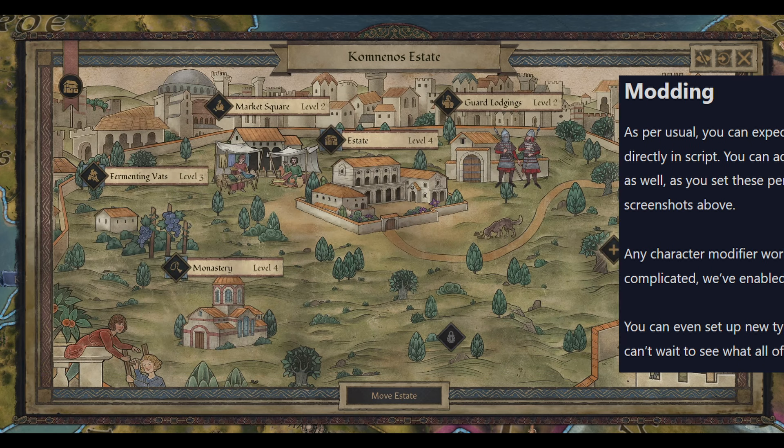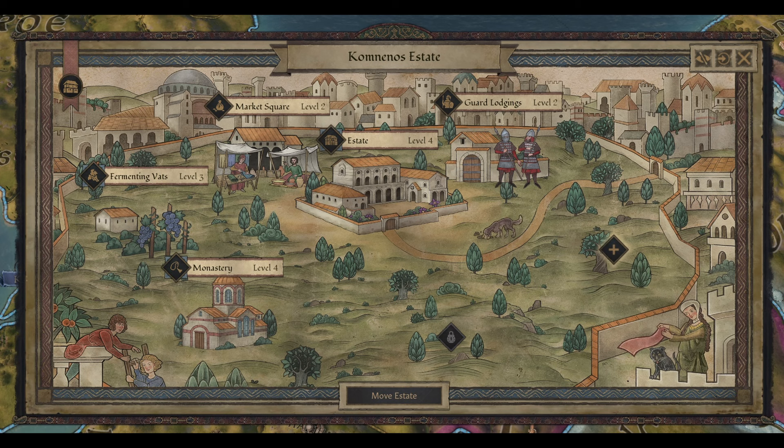Hopefully you've enjoyed it — a lot of interesting information here. We've got about three months to launch so I can't imagine the dev diaries will be this big all the way up to launch, but let me know what you think about everything we've seen and whether you like that I split it into two videos. Next week we're going to get part two of the admin realms covering how governorships work, the day-to-day gameplay, how they manage troops, and how succession works for governors. As always, hit the like button, subscribe if you're new, and I'll see you in the next one.